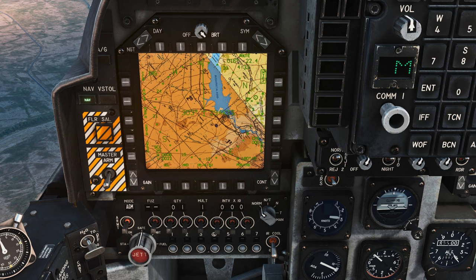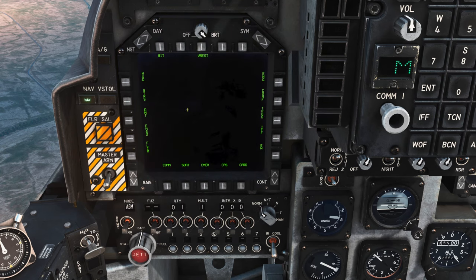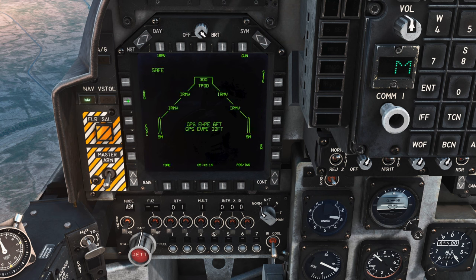Once en route to your target area, the first thing you'll need to do is cool down the Maverick seeker head. This process takes about three minutes so you'll want to start it well in advance, typically right after you take off. From the left MPCD, go back to the main menu by clicking the center button along the bottom row — that's button 18 — then go to the stores menu on the left side, button 4, and then select your IR Mavericks.